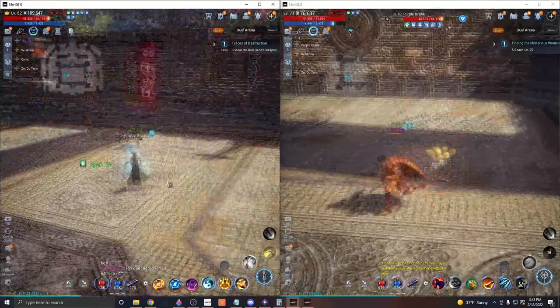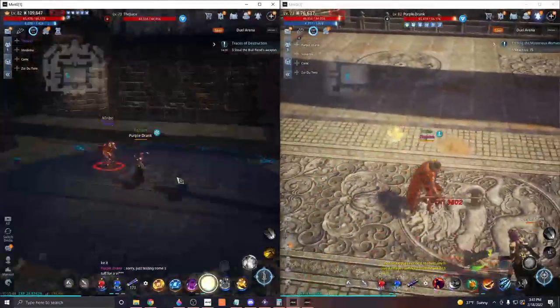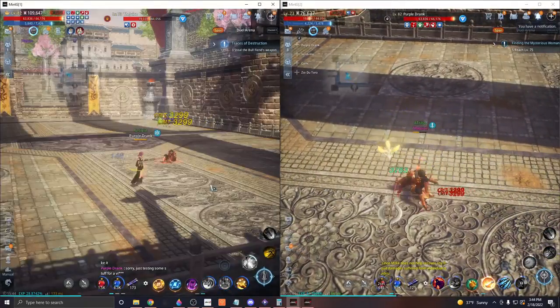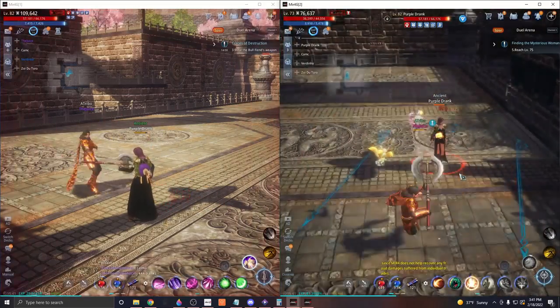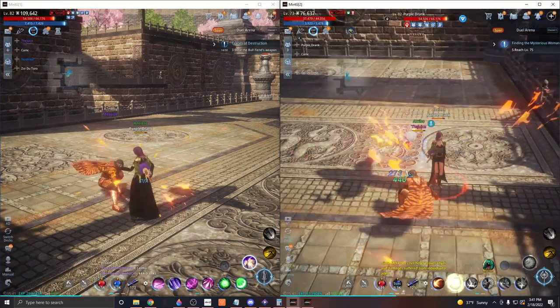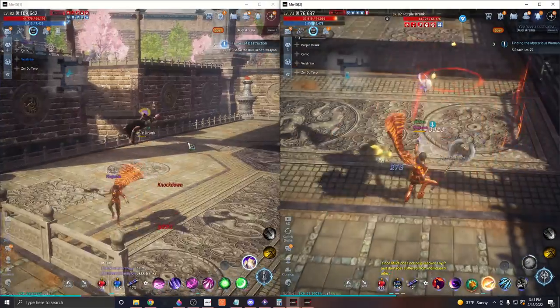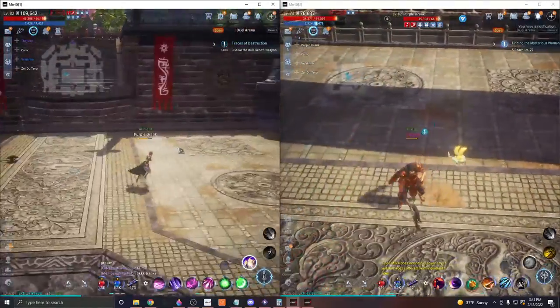If you are ever knocked down, it is possible to instantly recover by dodging. This is why it is usually better to wait for the eventual knockdown from a warrior or lancer and then dodge to recover immediately. This will allow you to get right back on the offensive or kite out the rest of their damage. Many times they will not expect the fast recovery and you'll end up dodging the follow-up bash ability in the process.